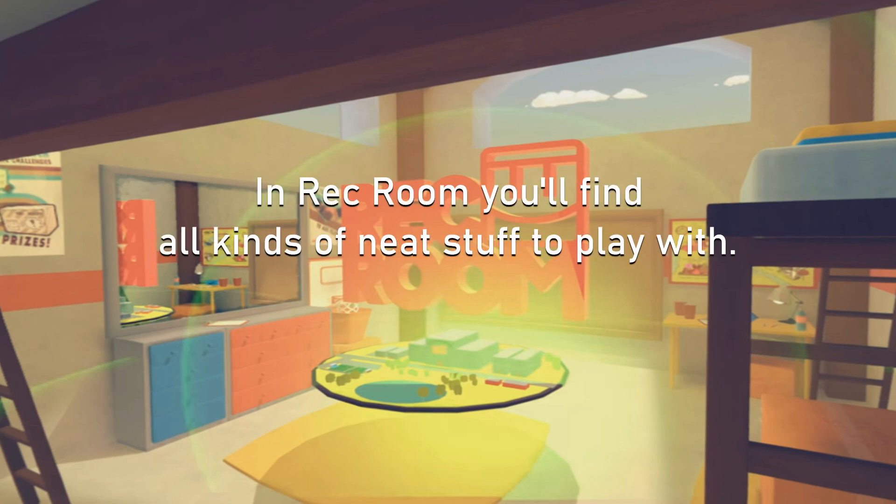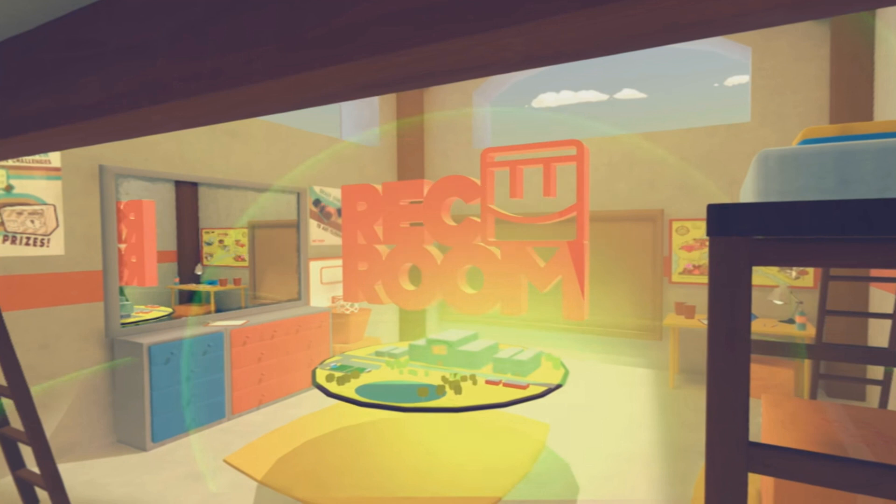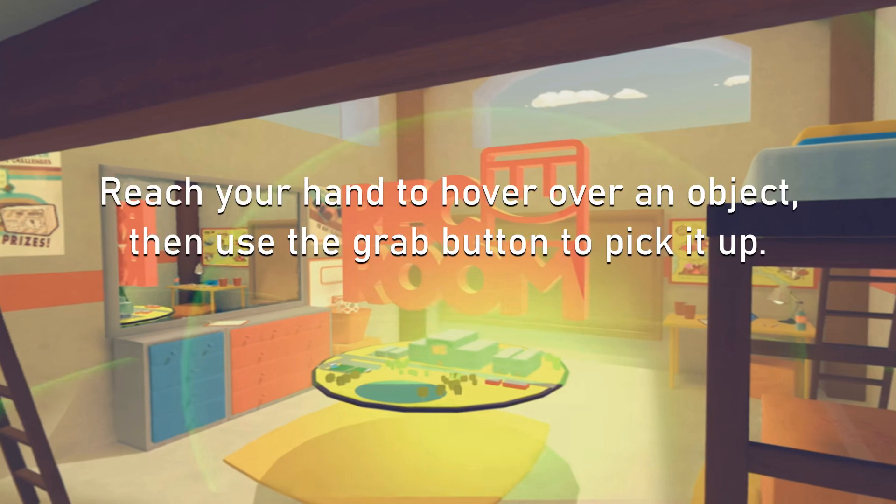In Rec Room, you'll find all kinds of neat stuff to play with. Give it a shot! Reach out your hand to hover over an object, then use the grab button to pick it up.